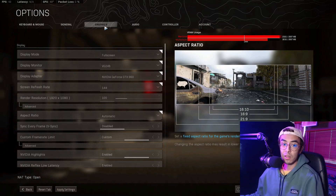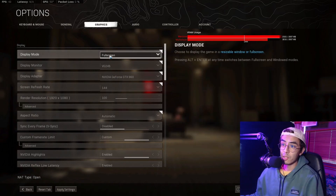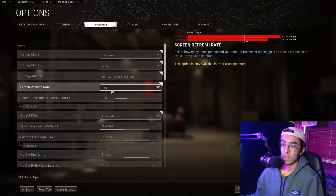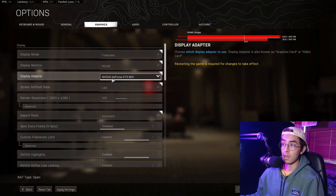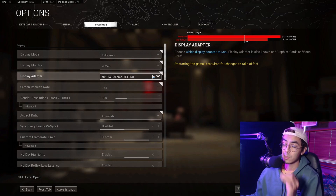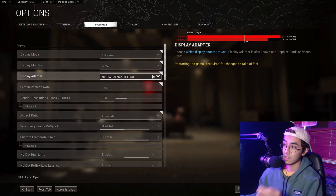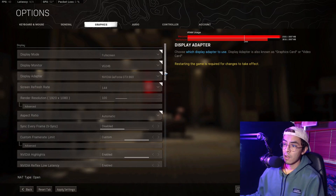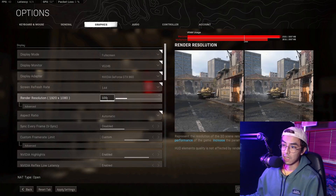Now for the best in-game settings for Warzone, focusing on graphics. For Display Mode, always use Fullscreen — it feels the smoothest. For Display Monitor, select your highest refresh rate monitor and set Screen Refresh Rate to the maximum available. For me that's 144Hz, and my display adapter is the GTX 960 2GB, which will struggle with Warzone — I chose this card intentionally to show what's possible on lower-tier hardware.